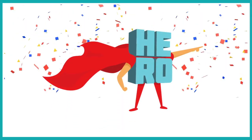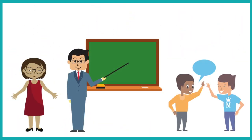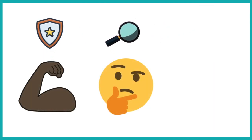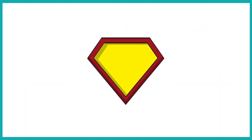Can you think of someone in your own life who is a hero? Maybe it's a parent, a teacher, or a friend. What do they look like? Consider physical properties like their hair, eyes, mouth, or clothes. What kind of personality do they have? Are they brave, curious, or silly? What is it about them that makes them a hero?